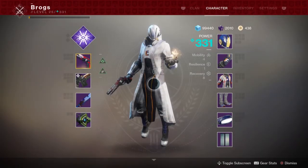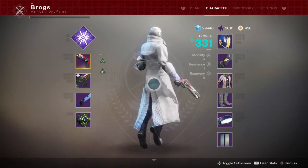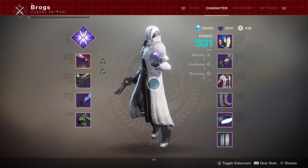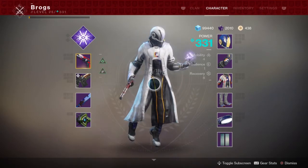This armour set is the Future War Cult exclusive armour set and you can get it by aligning with Lakshmi. I'll explain how to get all the ornaments for this armour and also explain all the minor differences between this and the standard armour.